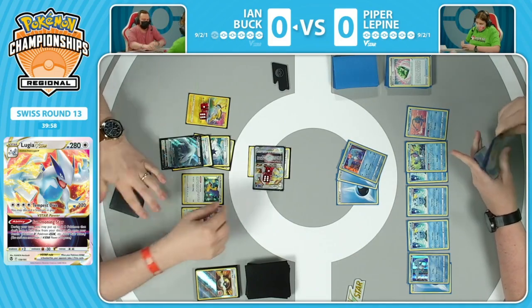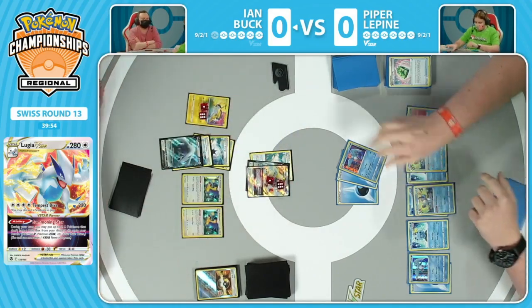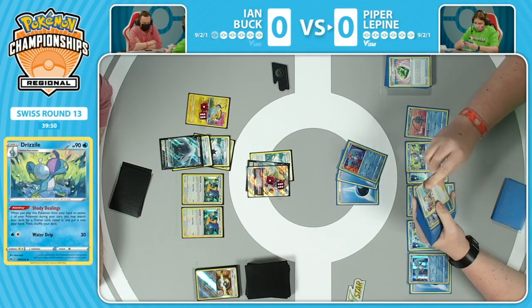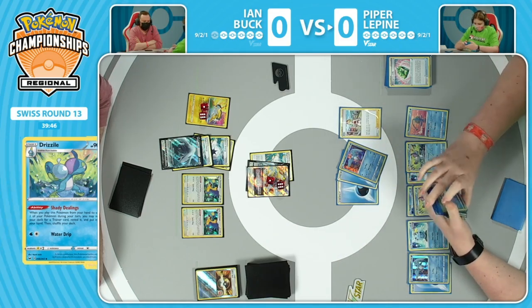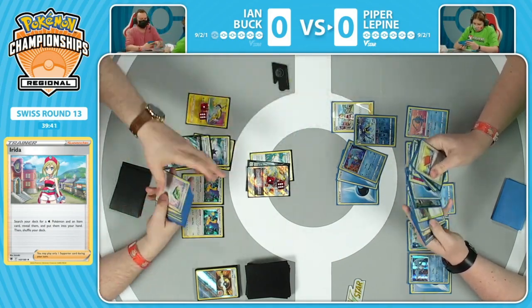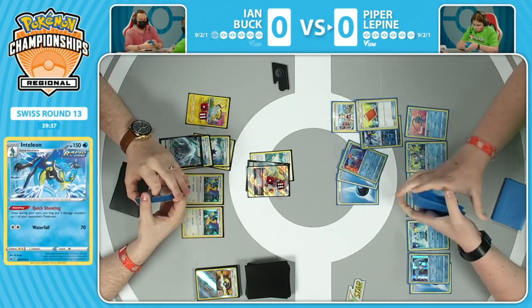What are the cards in Ian's deck as far as saviors from this position? Let me go ahead and enlighten you. There are zero. There's no Bird Keeper. There's no Escape Ropes, no Switches. That is rough. And that is, unfortunately, the situation you find yourself in when you go against this powerful Articuno deck.